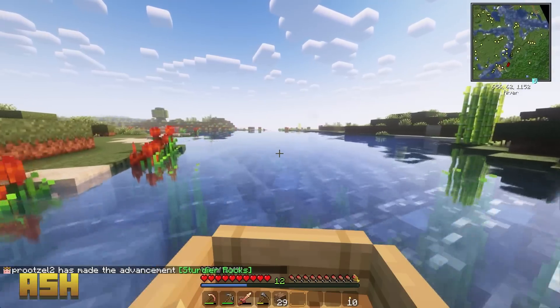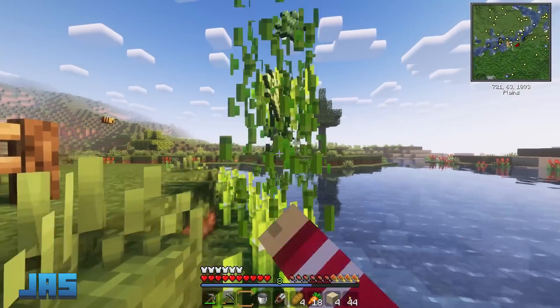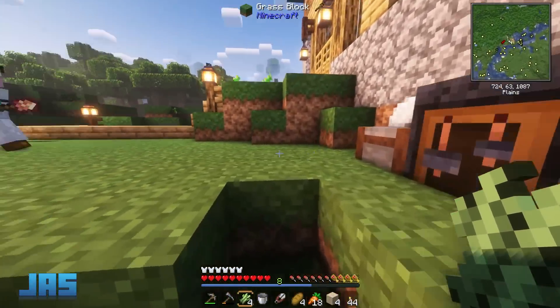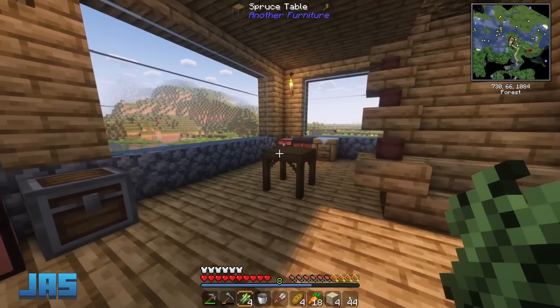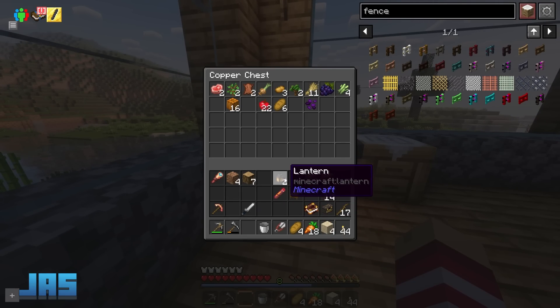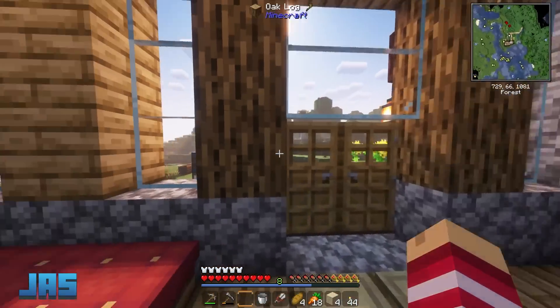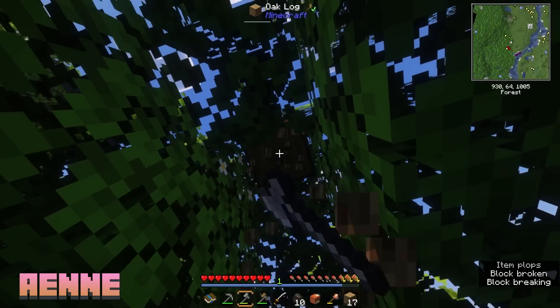What snack do you have, Price? You gotta tell the class — I got an apple. Apple — you don't have any peanut butter? Nope, straight up apple, man. Legitimately I actually can't remember the last time I had an apple without peanut butter — it's always a peanut butter and apple situation. Apple on its own — it's a perfect little snack.